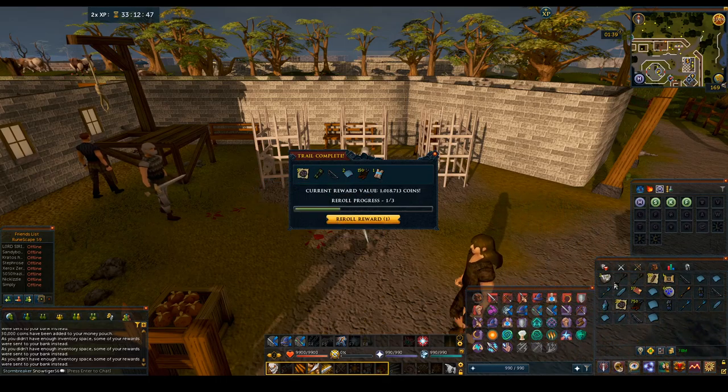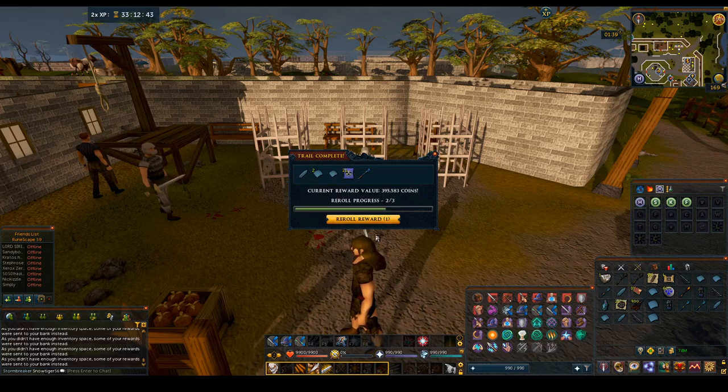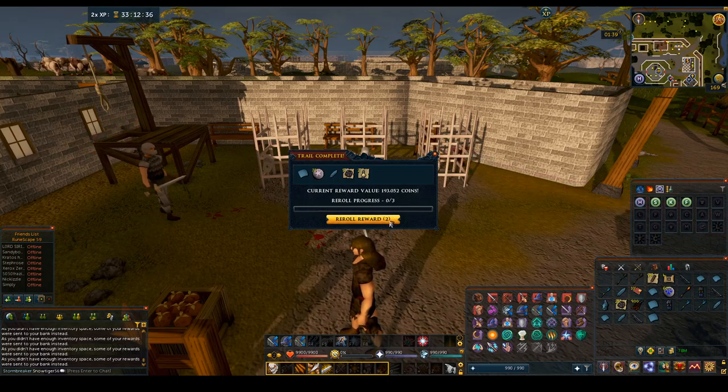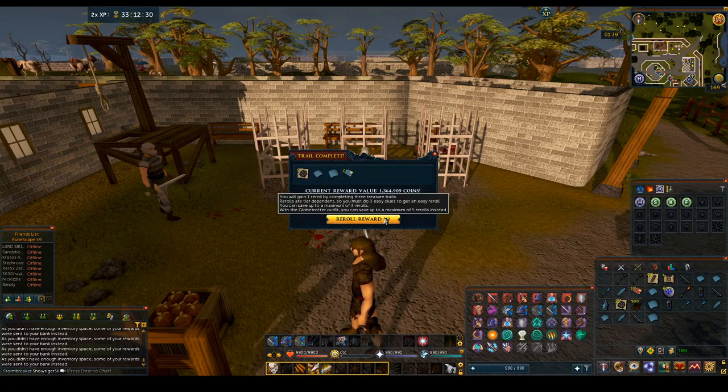700k — those Meerkat Scrolls are expensive. You got a Fortune component which is 500k anyway, but those are so expensive. 1 mil — which is two Fortune components and a Master Clue. Nice. Meerkat Scrolls only — I'm going to keep that.